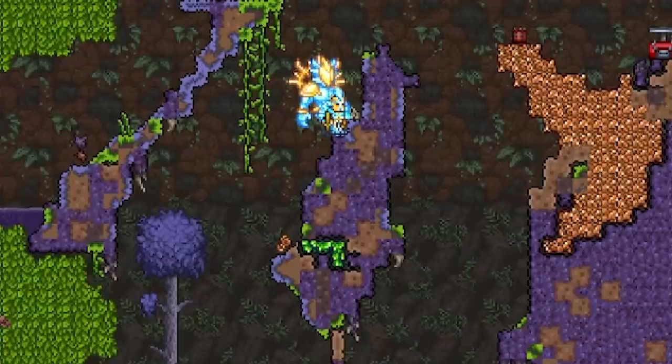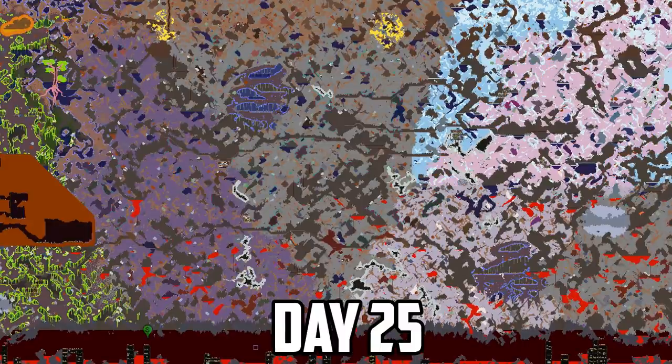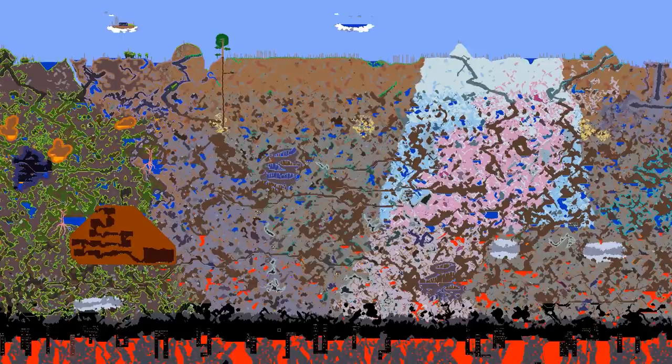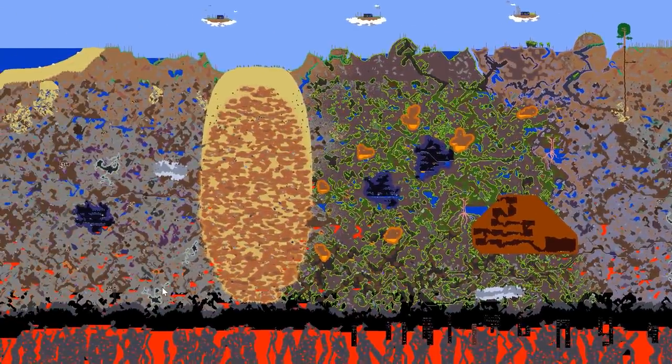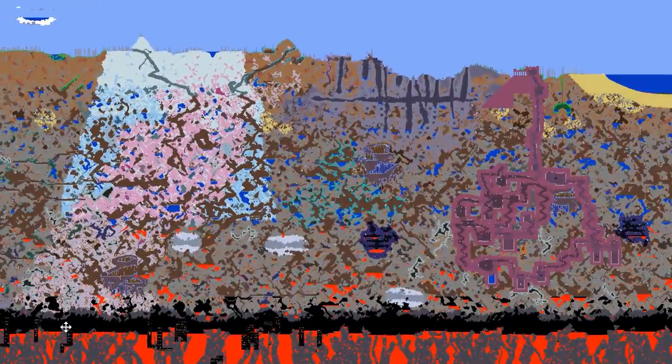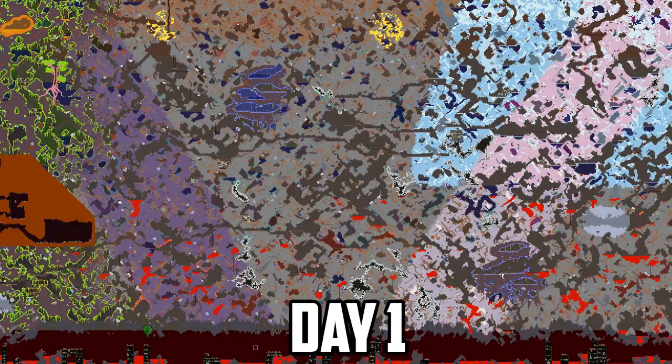Because we don't want the jungle to get eaten up by the corruption. So here's day 1 again and here's day 25. If we move around the world now at day 25, we can see that a lot of the world has managed to avoid the corruption. But it does appear that the centre of our world is soon going to be covered in the hollowed and corruption biome. It's going to be interesting to see what happens when the corruption and hollowed collide.